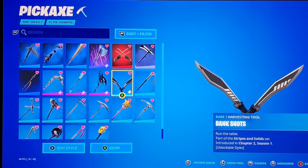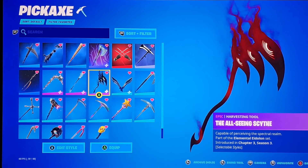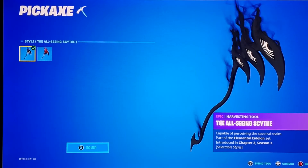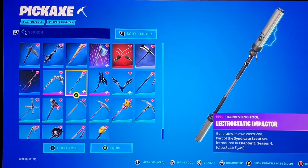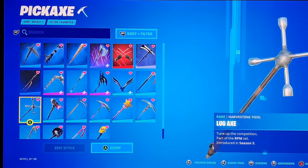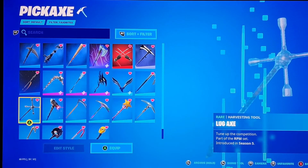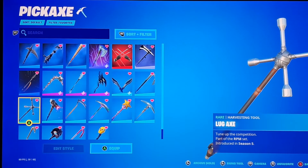Then we have Bank Shots from Chapter 2 Season 1, the All-Seeing Sith black style from Chapter 3 Season 3, Electrostatic Impactor from Chapter 3 Season 4, Candy Axe from Season 1, Ray's Quarterstaff from Chapter 2 Season 1, and Lug Axe from Season 5.